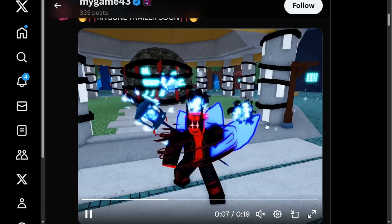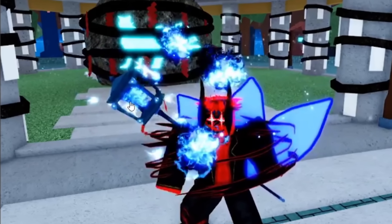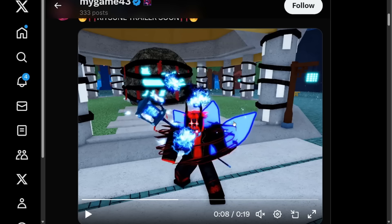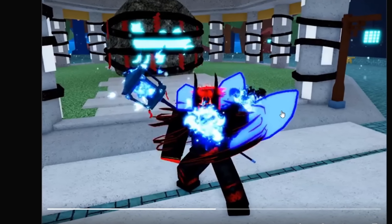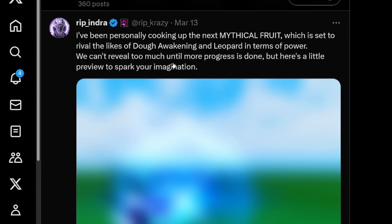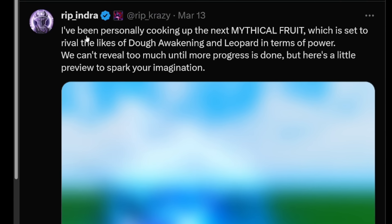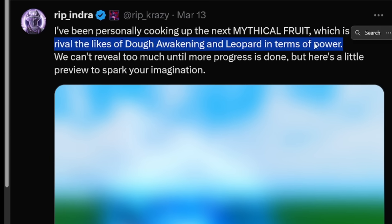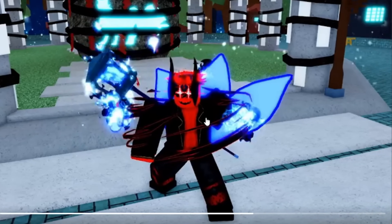Mygame43 also has what looks to be a new lantern weapon on his back with a really cool effect. What's even better about this sneak is that they are actually in three-tails form — I believe this is the first time the Kitsune fruit without its full mode has been shown. This reminds me of all the way back on March 13th when Rip Indra himself said he had been personally cooking up the next mythical fruit, set to rival Dough Awakening and Leopard in terms of power, with a little preview showing the tails in blue. Now we finally have that sneak revealed.